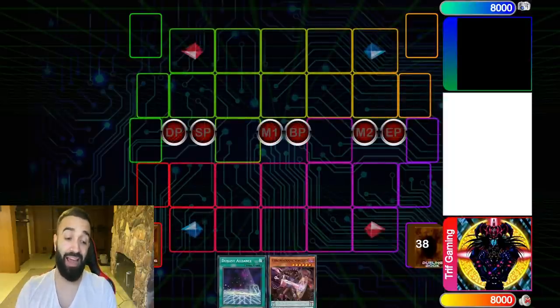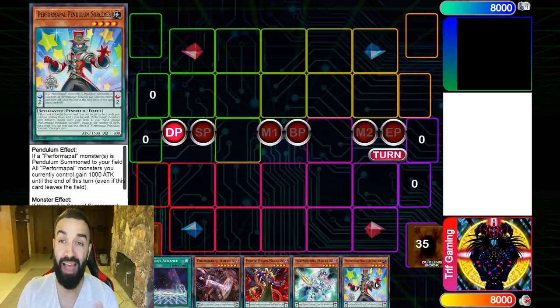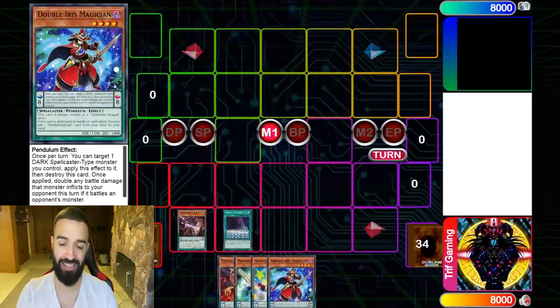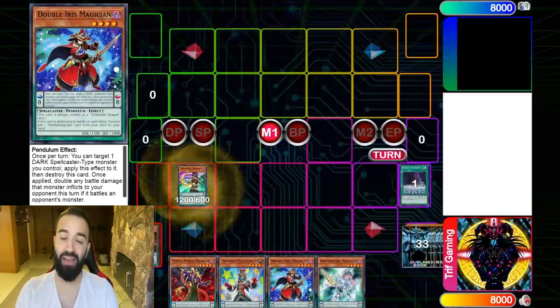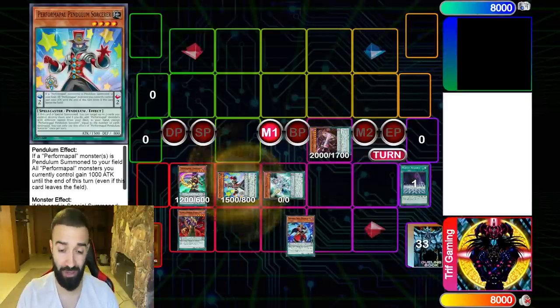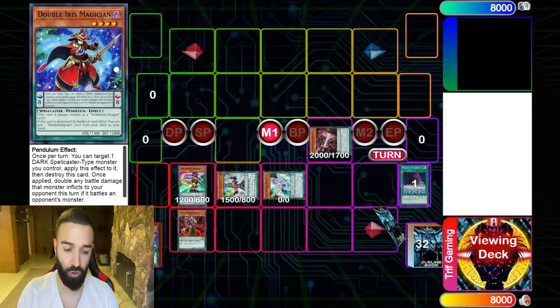I'm literally going to put up more negates than any meta deck, and look at my hand — it's literally worth 30 cents and it's not even that good. But what I want to show you is that it doesn't matter: good hand, bad hand, every hand is insane. Let's go straight into the pendulum summon — no Wisdom Eye, no Oaf Dragon, none of it. We don't need any of it.